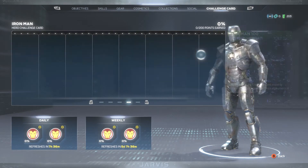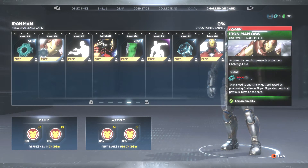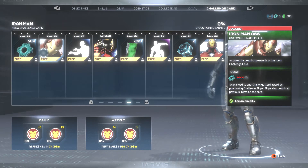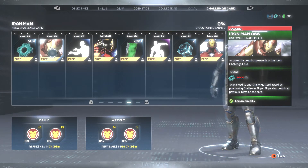At level 24, more units. Level 25, more units. And then at 26, we have another nameplate. This one has Iron Man flying in the sky. Doesn't have too much going on, but if you like to see Iron Man flying, this one will be the one for you.